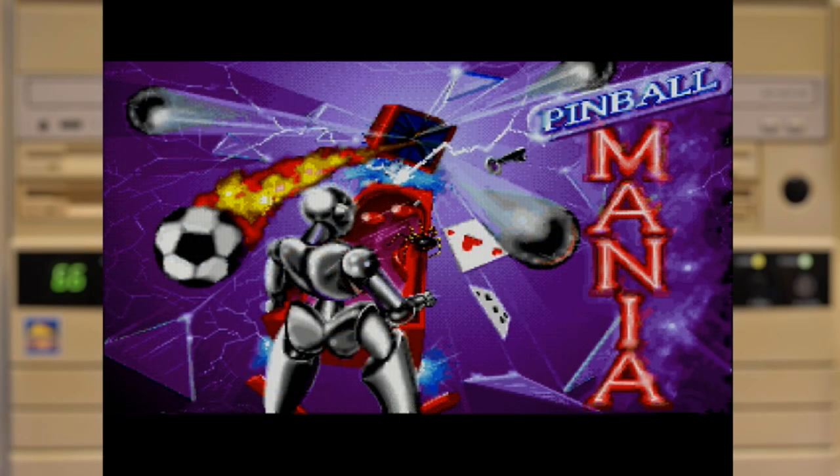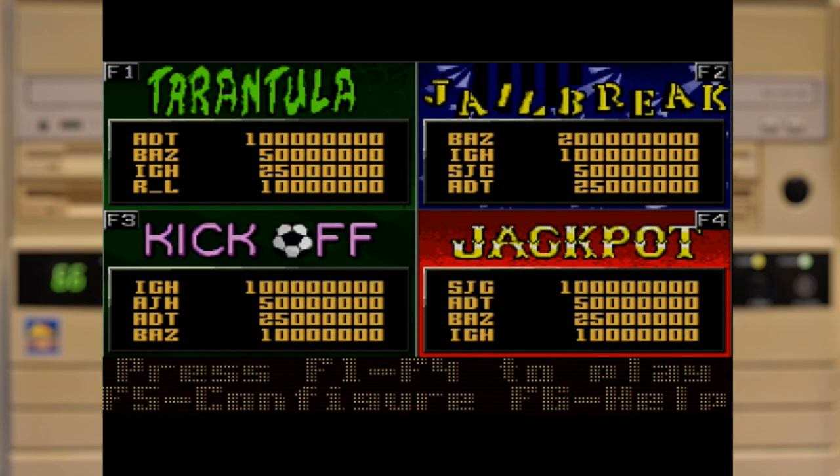With Fantasies done, let's move on to Mania, which has a menu layout similar to the game selection screen — but at least it's animated and has some music.